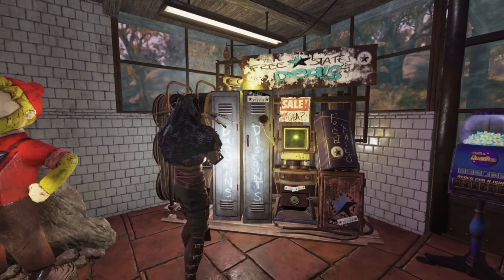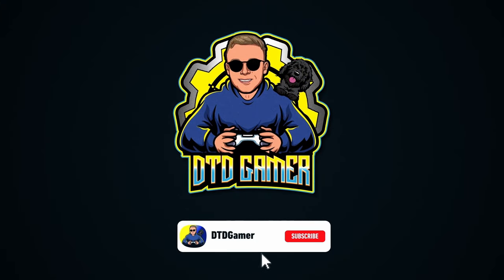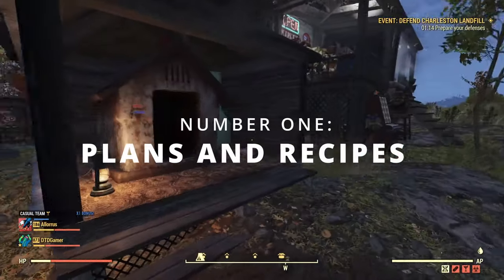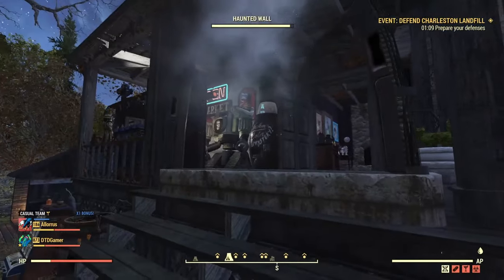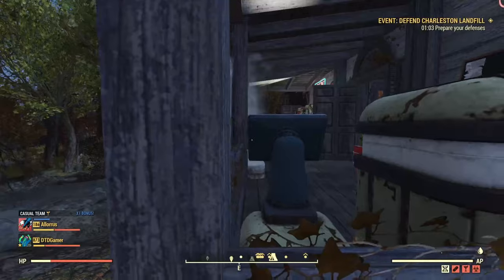With all that being said, let's dive straight in. At number 1 we have Plans and Recipes. Everyone out there is literally in the market to buy plans which they haven't unlocked yet, so for me this one is a must to have up for sale at your camp. The hard bit about this though is working out what each plan actually sells for.